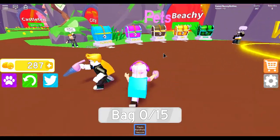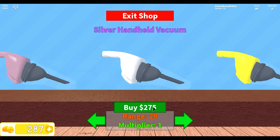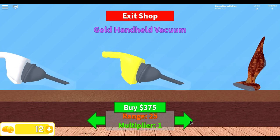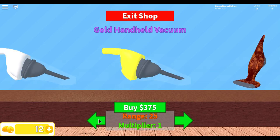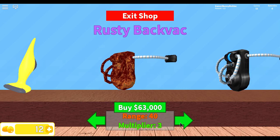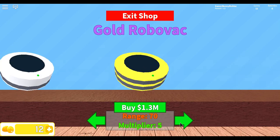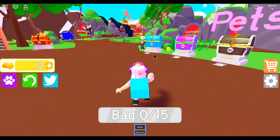I have 287 coins now. I can finally buy the silver handheld vacuum! And the next one is a gold handheld vacuum. Ooh, RV vac — the next type of vacuum is gonna be RV back, then the back hat back, then the rusty robo vac, and the coin zapper.